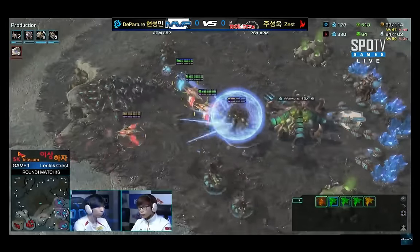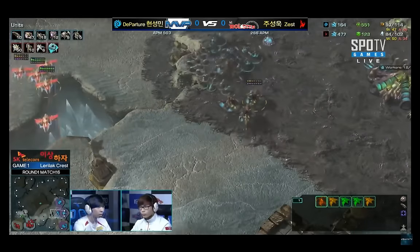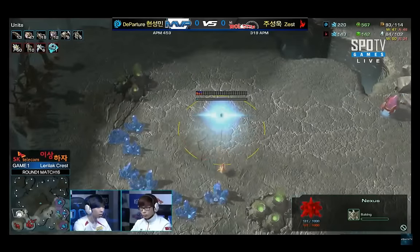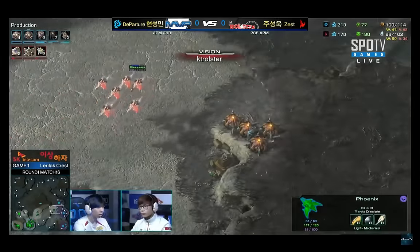Now we see the weakest Phoenix is driven away and Departure is able to save his Queen, because three Phoenixes can no longer kill the Queen fast enough before the liftoff timer wears off.